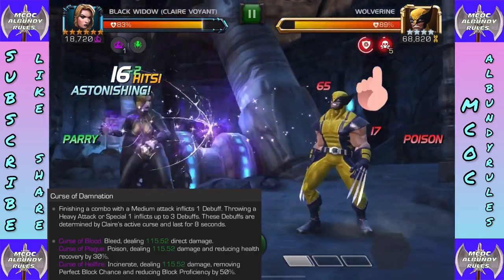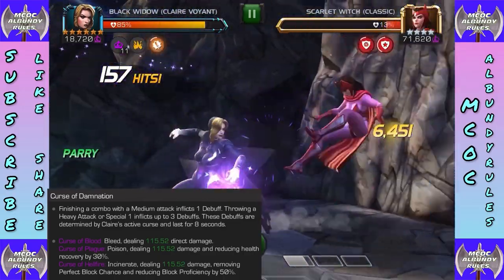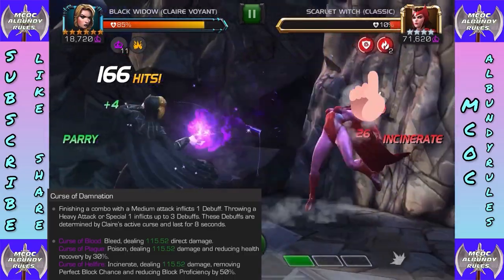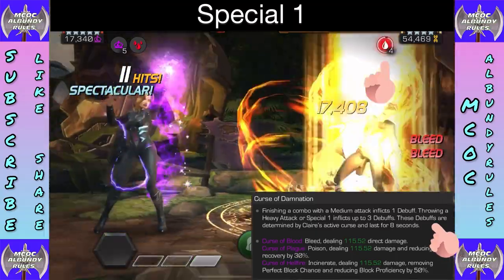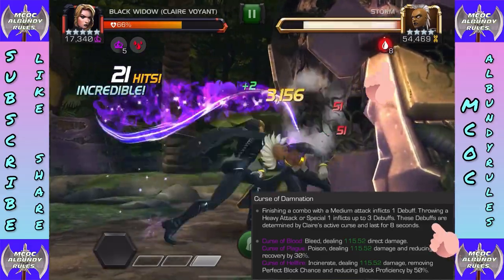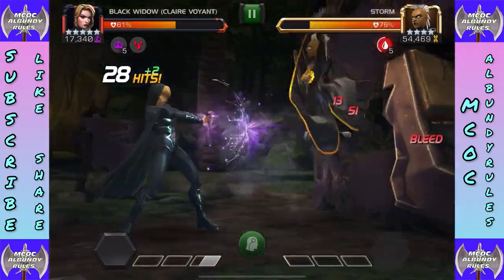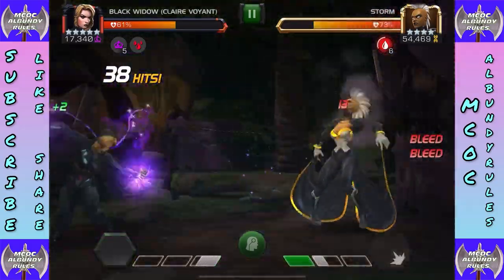Curse of blood deals bleed damage — when you're on that first curse you do bleed in addition to being immune to bleed. When immune to poison you deal poison damage, which reduces health recovery by 30%. You can also incinerate, which gives burst damage. Her special one inflicts up to three debuffs determined by the active curse, lasting eight seconds — so it could be three bleed, three poison, or three incinerate based on her current curse.